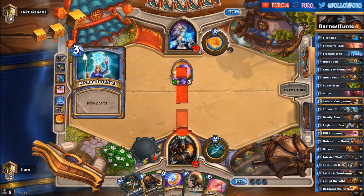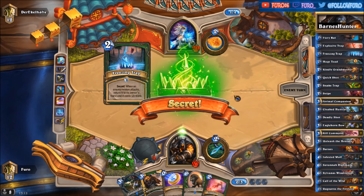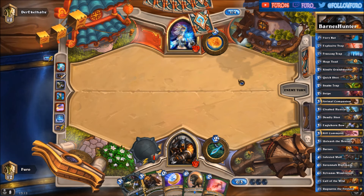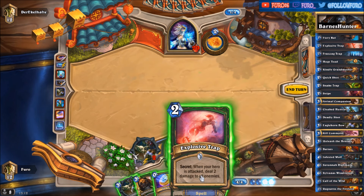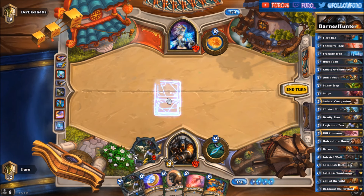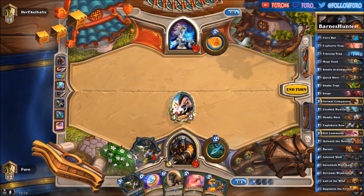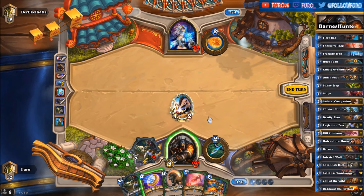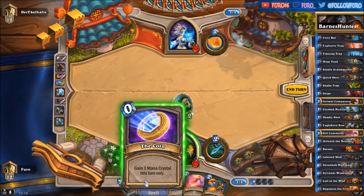An Arcane Intellect — he is drawing two more cards and the mana worm is going back to hand. So everything is fine. Getting a Quick Shot. Let's drop the Animal Companion here — Huffer to the face. We could also use the Explosive Trap, or we'll play Eaglehorn Bow next turn with the coin.